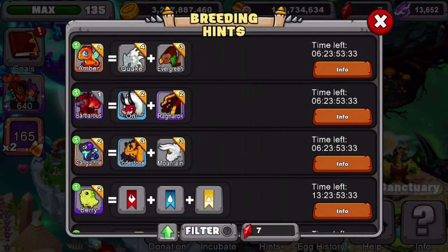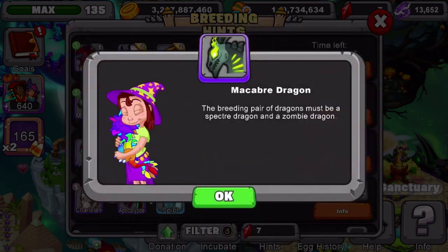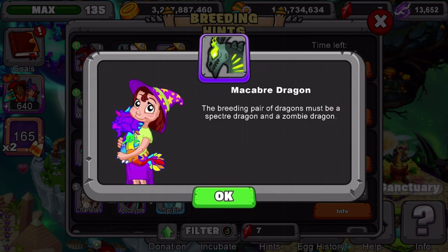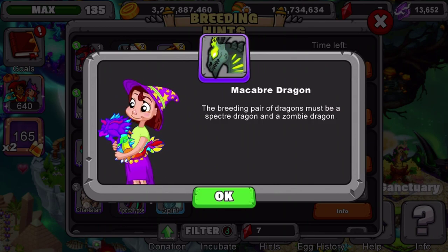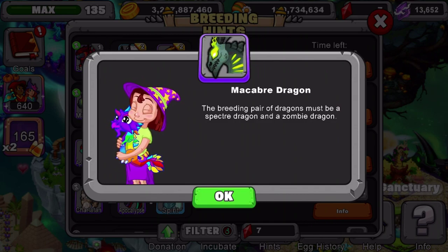The dragon should be right here in the breeding hints but it isn't, so I'm going to look up 'apocalypse.' Here we go — I'll read the breeding hint to you guys. The breeding pair of dragons must be a Specter dragon and a Zombie dragon.